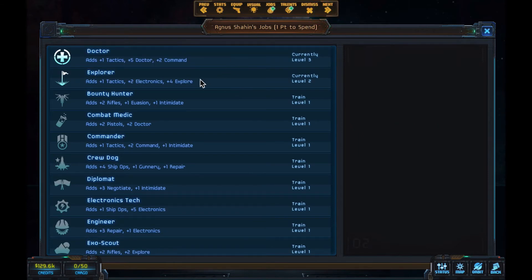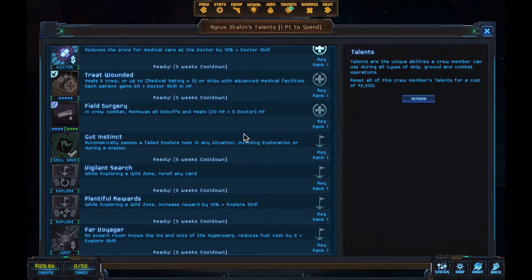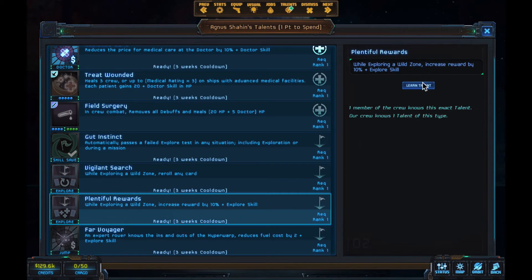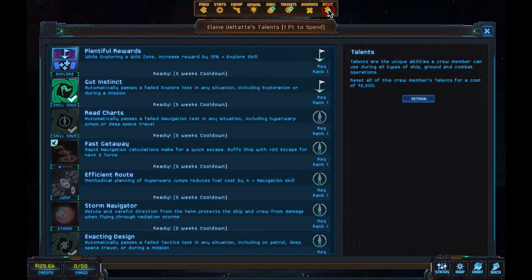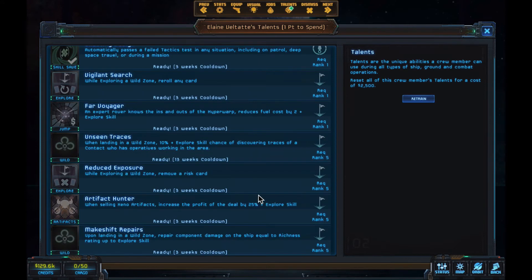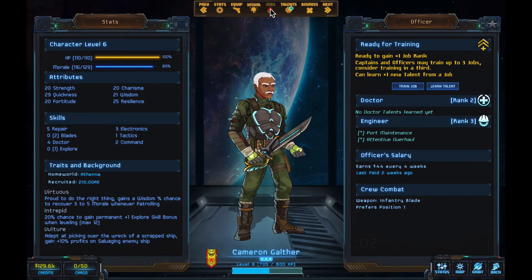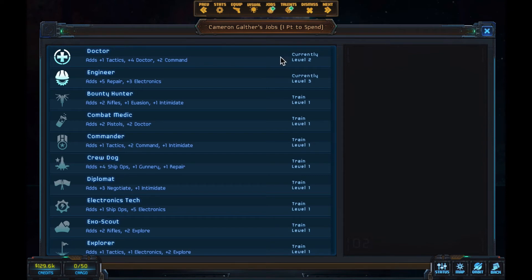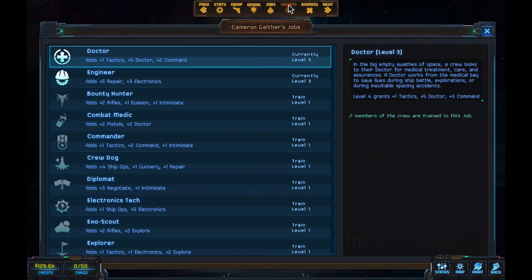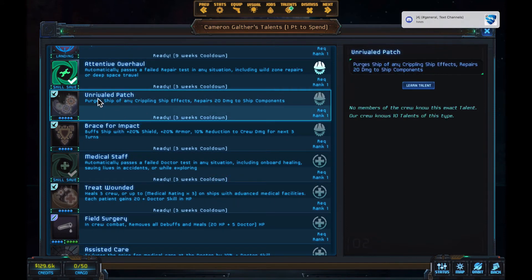Doctorate three — we've been surviving pretty good. We'll explore up and get another talent here: when exploring, increased rewards. Navigator. So we can get a level 5 Explorer here. We're going to pick up that remove risk card — Reduced Exposure. At this point we can actually start doing some exploring because we have two remove risk cards. Get our doctor up there and pick up Unrivaled Patch — this purges the ship of crippling effects and repairs damage.